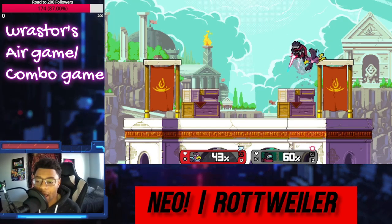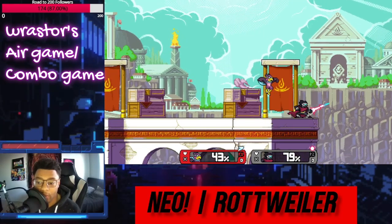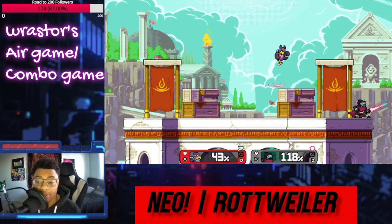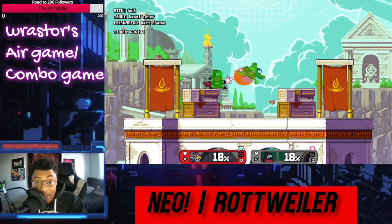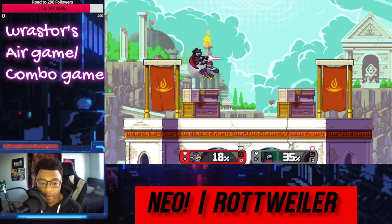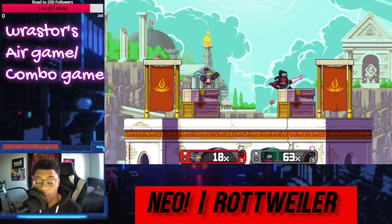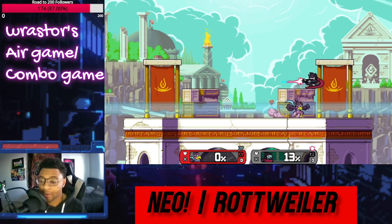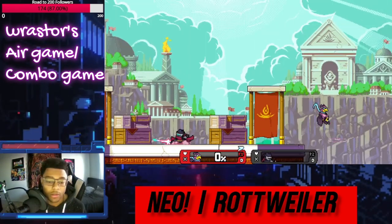He actually has this 50-50 when he's comboing you, where it's like: I have to hold in, because if I get dared I need to be able to get away from him. Raster's back air is extremely quick and it chains into itself very nicely. It's got good disjoint, and overall just a solid combo move, though it does have less hit stun than his forward air and up air. Raster's nair is a two-part kick that combos extremely well in Slipstream.